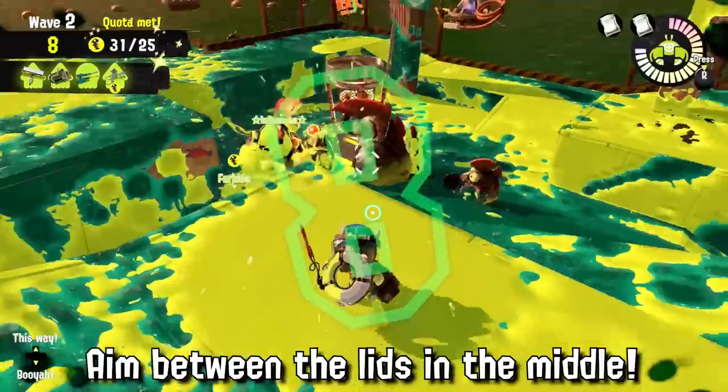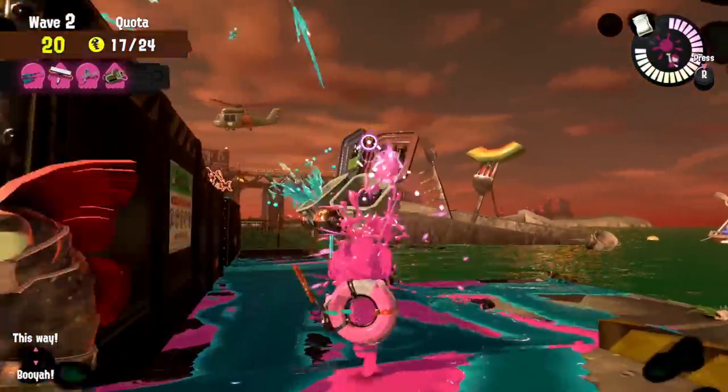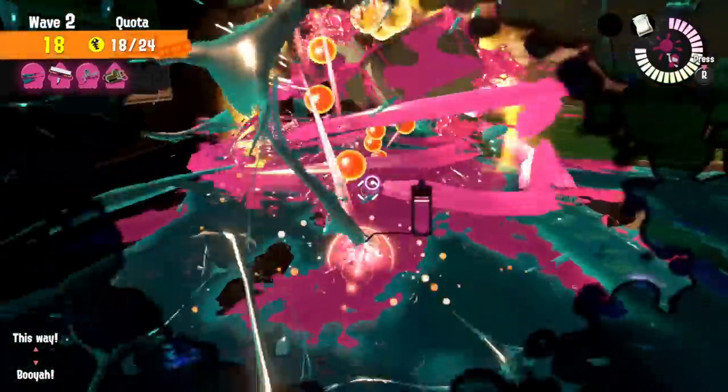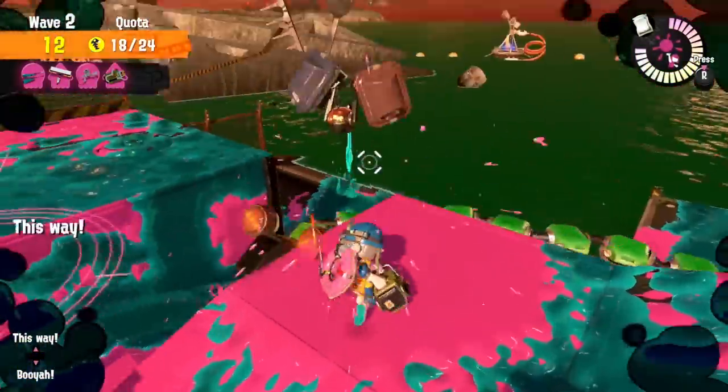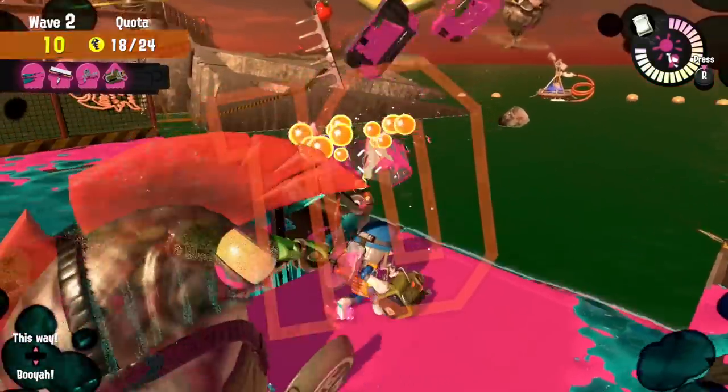All you need to do is aim around the middle of your target, right between those two lids of the flyfish launcher, and the job will be done. Mastering this technique will speed up splatting flyfishes and give you that extra time you need so much in Salmon Run.